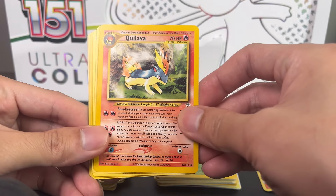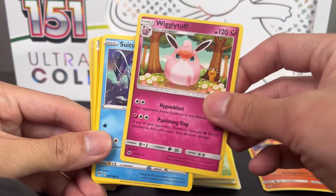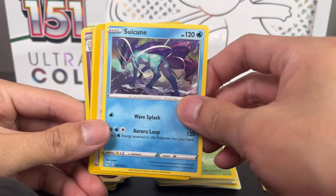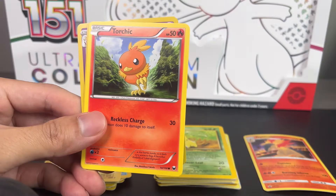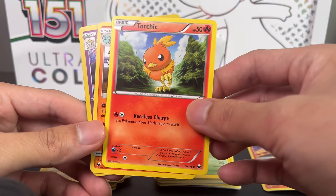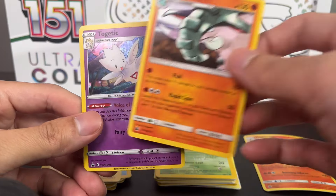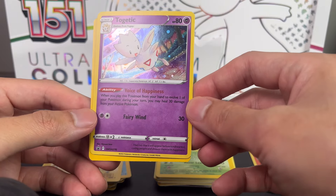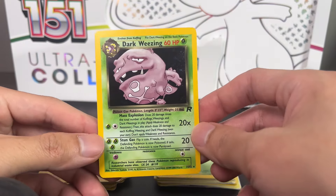A Lava and Wigglytuff, so I'm finishing the first two Pokedex entries. Jigglytuff, and then starting on the third one which is Hoenn I believe - Donphan. I think this is a promo, and dark Wheezing.